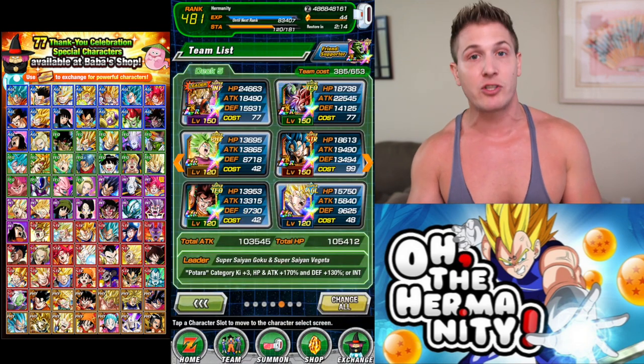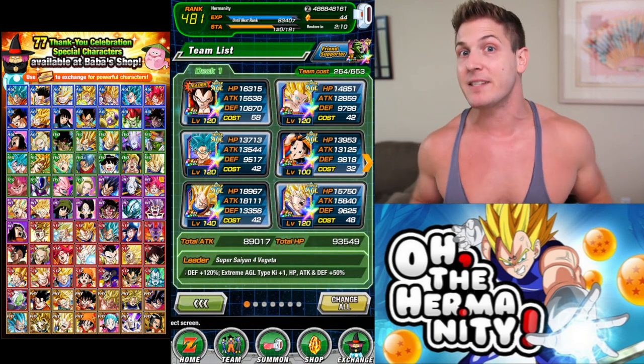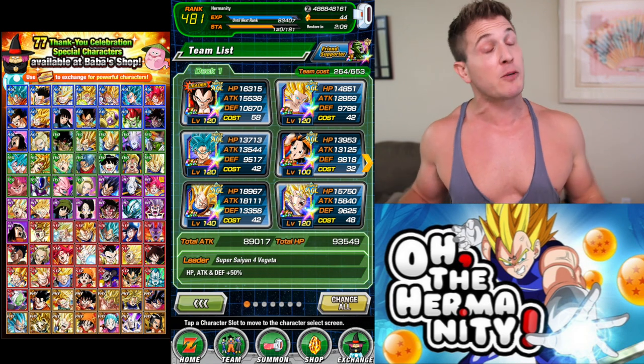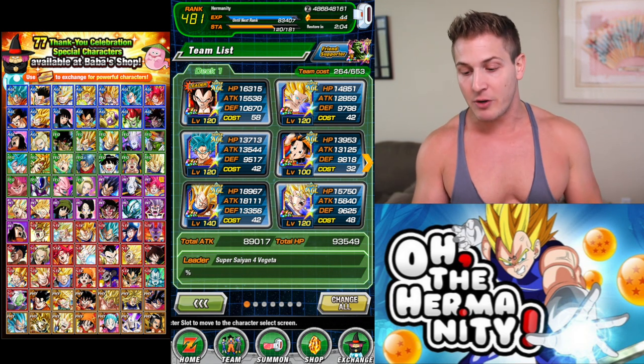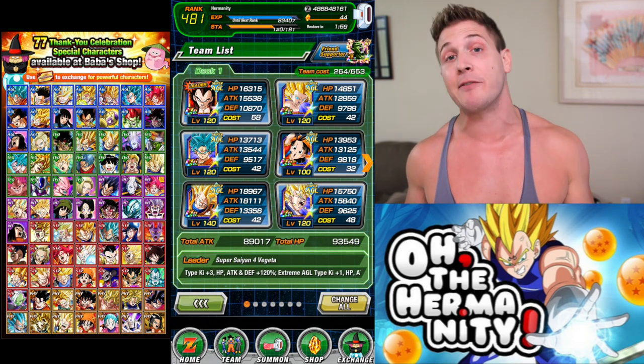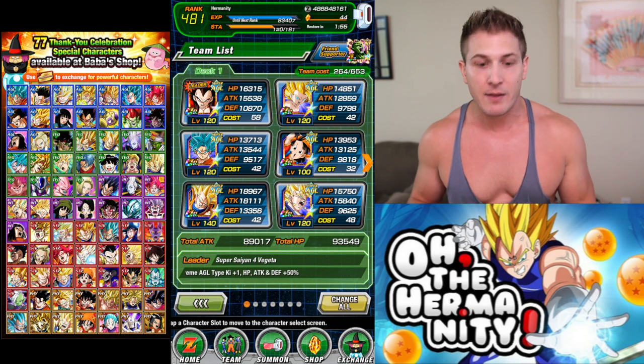Make sure that in your teams list you've built your best teams that you're going to use when you play the game. The reason being should be pretty obvious: any units that you don't have 100% rainbow should be the ones you go after first with the celebration gift cards.